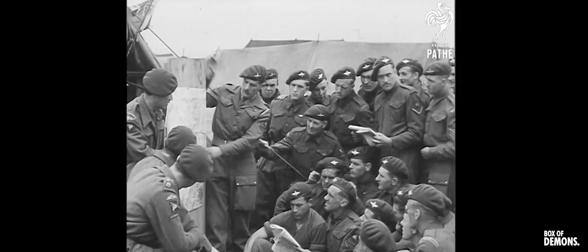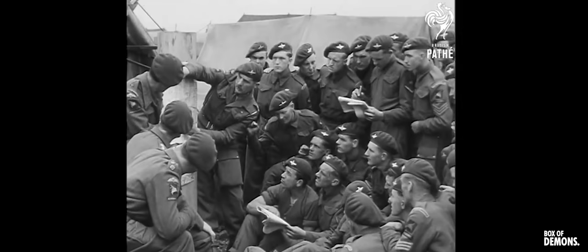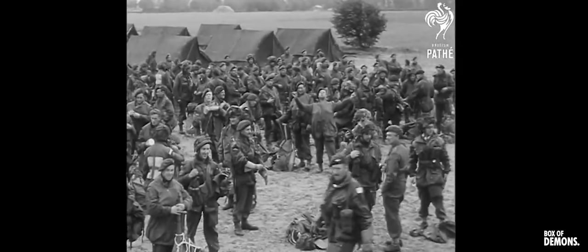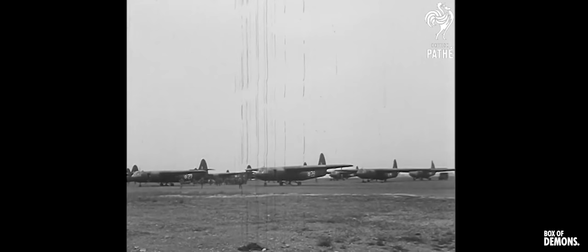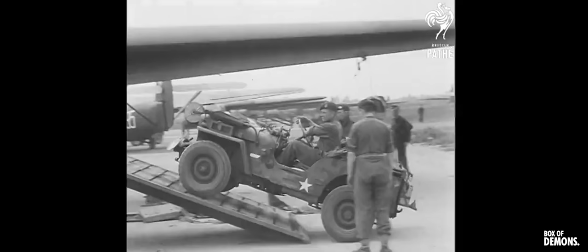At 22:56 on the 5th of June 1944, six Horsa gliders towed by Halifax bombers took off from RAF Tarrant Rushton in Dorset, heralding the start of the Allied invasion of occupied Europe. Major John Howard led 181 men of D Company, 2nd Airborne Division, in a surprise attack to capture the strategically vital road bridges over the River Orne and the Caen Canal.